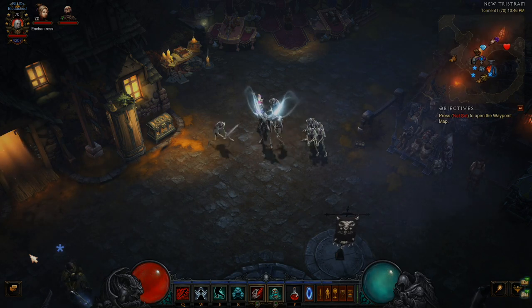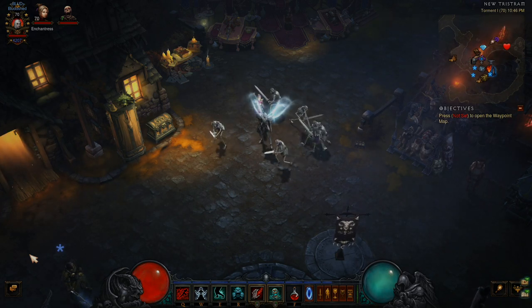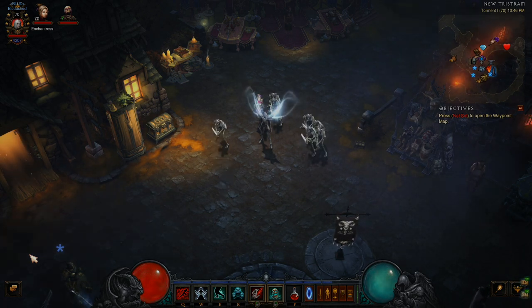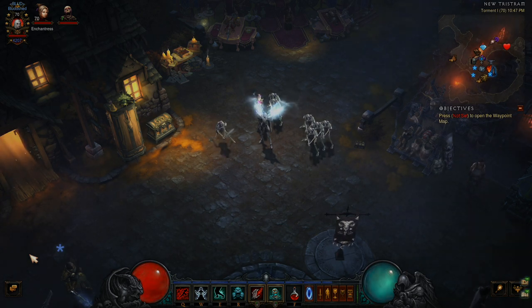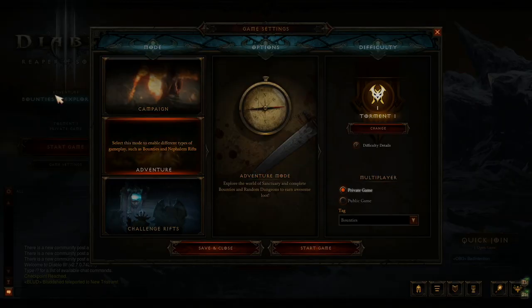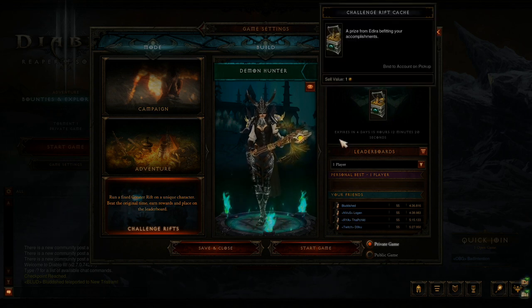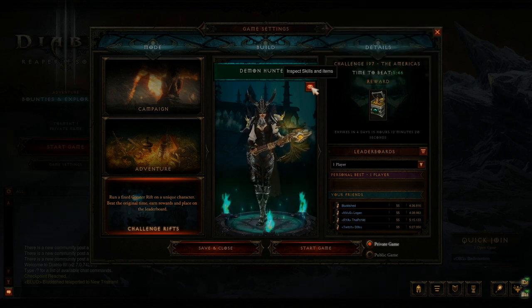What's up guys, Bloodshed here. Welcome to the Necromancer starter build guide for Diablo 3 Patch 2.7.0 and Season 23. In these videos we take you from zero to hero, talking about how you're going to build from level one all the way up into end game recommendations. These videos are heavily based around the challenge rift — if you haven't done it this week, save it until after the season is active so you can complete your challenge rift.